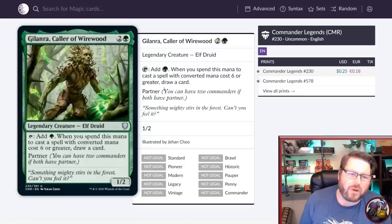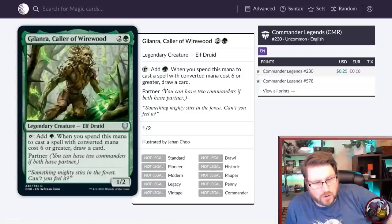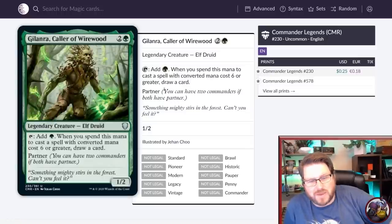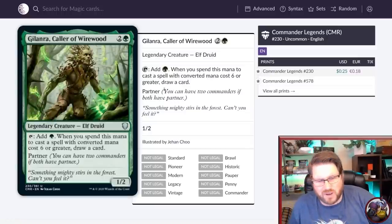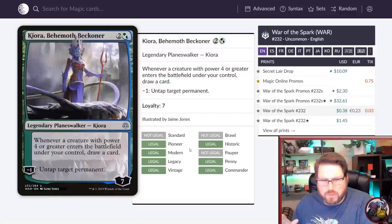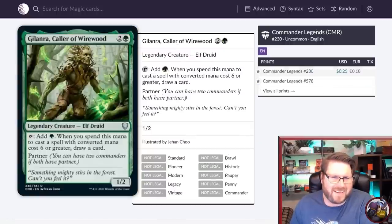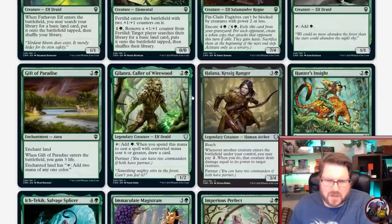Gilanra — there's a legendary creature with partner. It's a 1/2, and you can add a green mana to your pool. When you spend it to cast a spell with CMC six or greater, you get to draw a card. Gilanra actually has a feeling of Kiora, where big things enter the battlefield and you get to draw cards and ramp a little bit. Kiora is not great, and Gilanra will be just fine. If you have a deck full of big stuff you might draw a couple of cards, but for the most part it's going to be underwhelming.